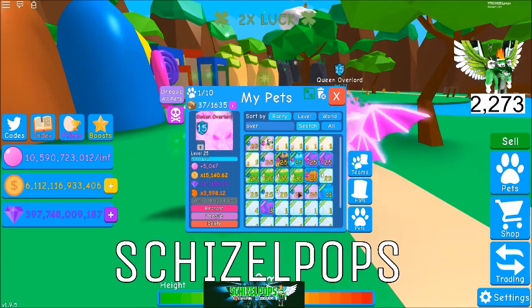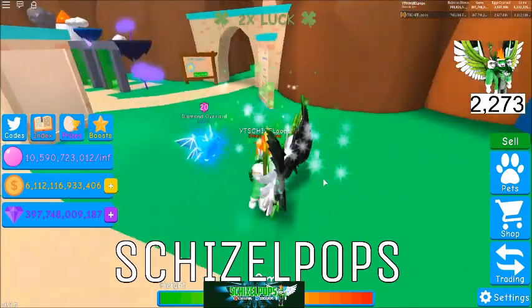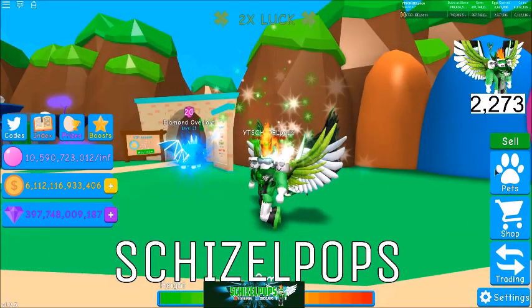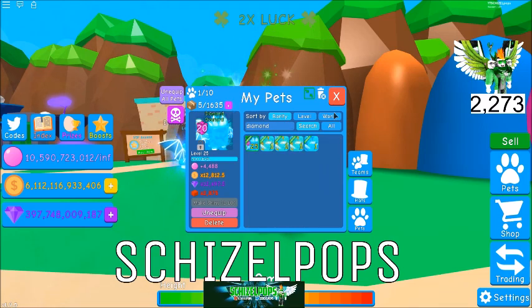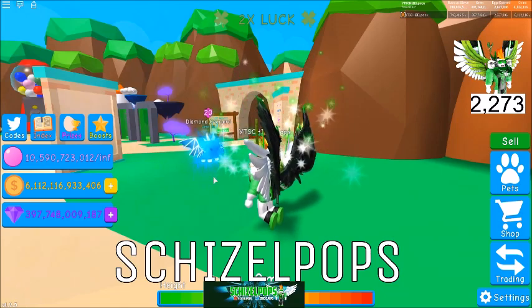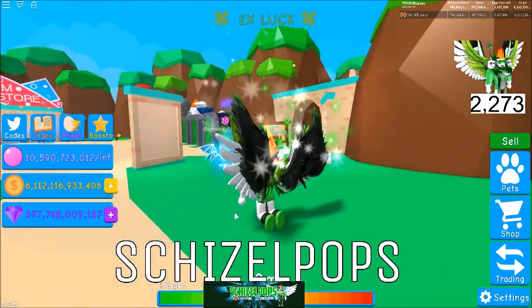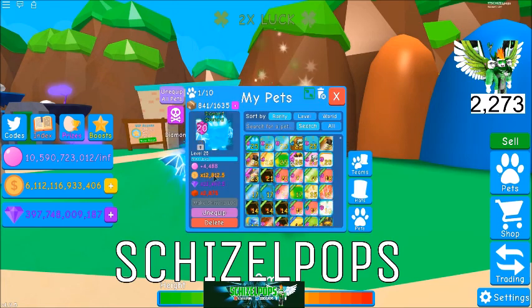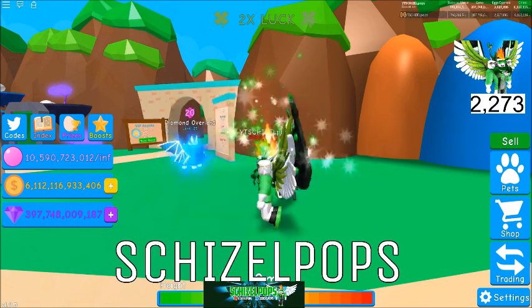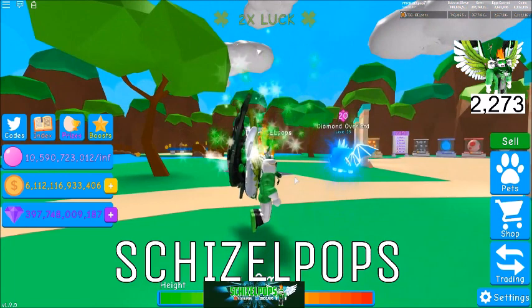Draw number four will be for the Diamond Overlord — this is the only one I have left. The Diamond Overlord is also no longer hatchable; it can only be obtained by trades. This one is level 25 and max enchanted. You can see the stats — it's pretty decent, with good gems and coins; bubbles and boxes are so-so. That will be draw number four for the Diamond Overlord.